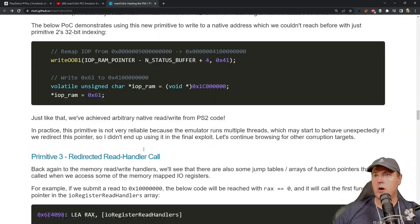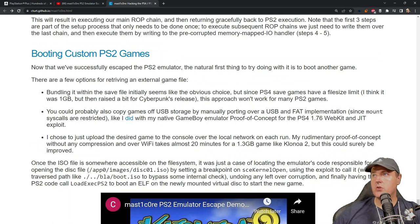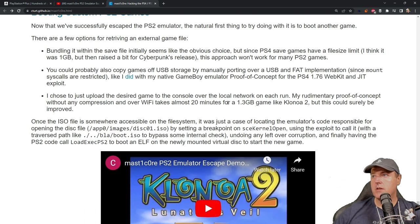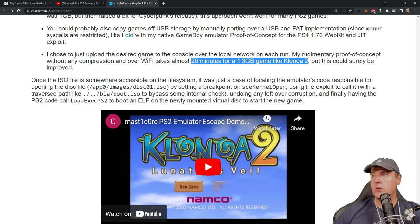Now that we've escaped the PS2 emulator, the natural first thing to do would be to boot another game. There were a couple of options: bundling it within the save file, or copying games off USB storage by manually porting over a USB and FAT implementation. He chose to upload the desired game to the console over the local network on each run. His proof of concept, without any compression, took right around 20 minutes for a 1.3 gigabyte game. Once the ISO is somewhere accessible on the file system, it was just a point of locating the emulator's code responsible for opening the disk file by setting a breakpoint, then using the exploit to call it with a traversed path, and finally having the PS2 code call loadExecPS2 to boot an ELF on the newly mounted virtual disk to start the new game.